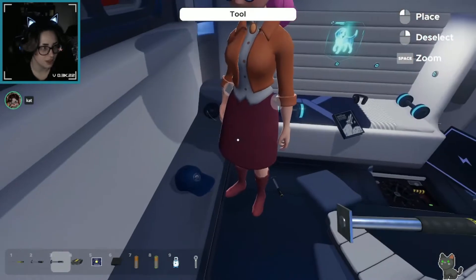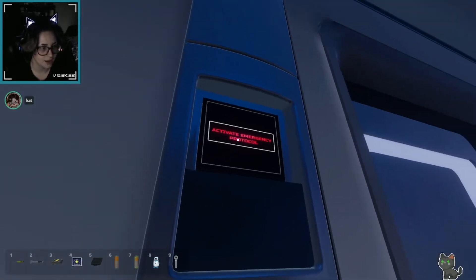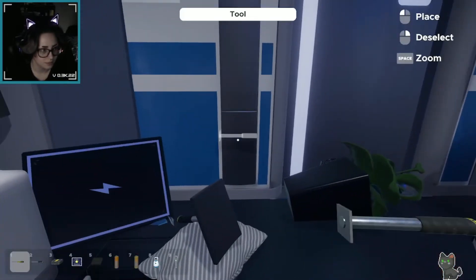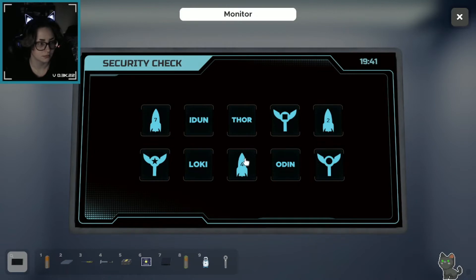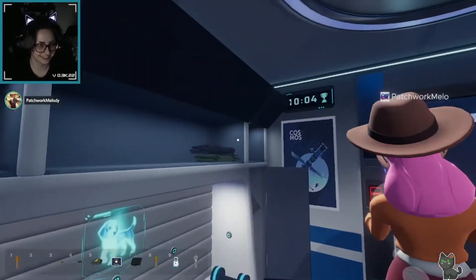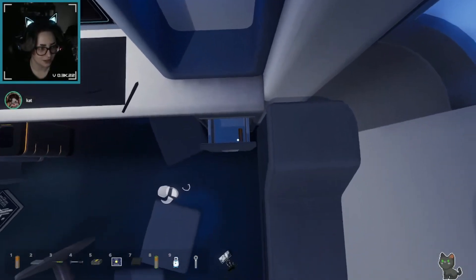I have so much in my inventory — I have tools, and also a battery. Activate emergency protocol. Okay, that didn't do anything. Is there a square hole somewhere? There's a security check on the screen. I think we need something to do with this screen, but we need to figure out how to get past the security.